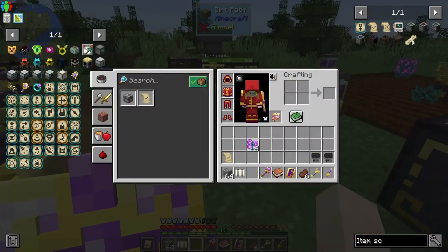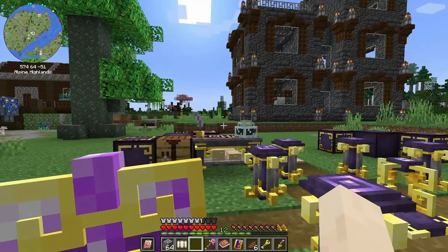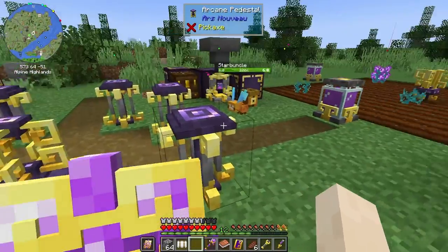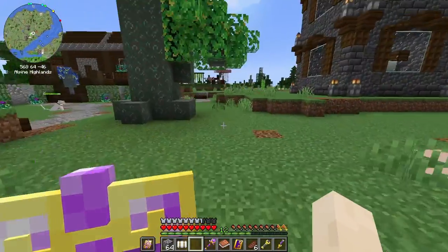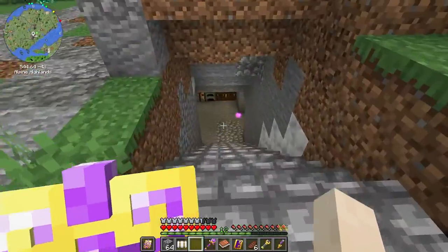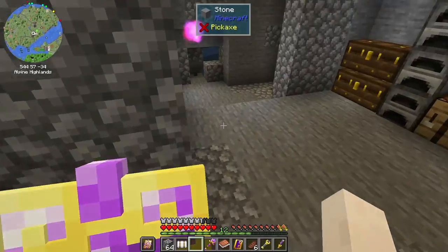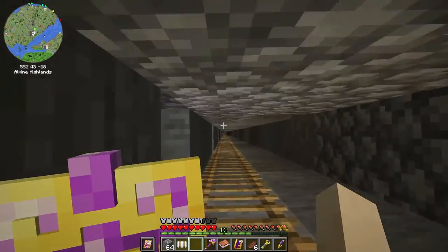Our little amethyst golem is down there just having a blast — he is making us so much amethyst, it's crazy. Let's go look at the amethyst area because I did some rearranging to that room. I showed that last episode.